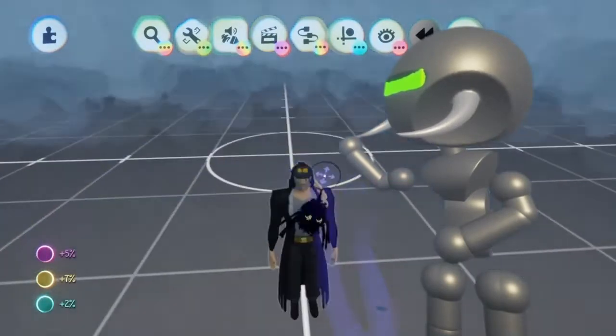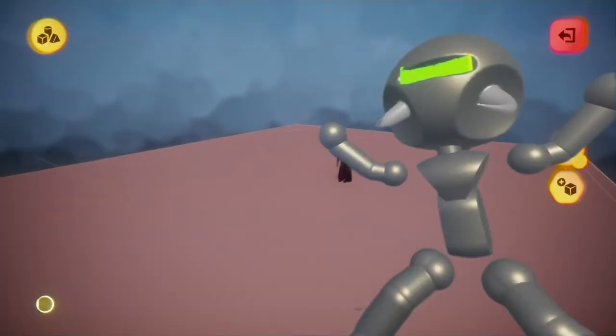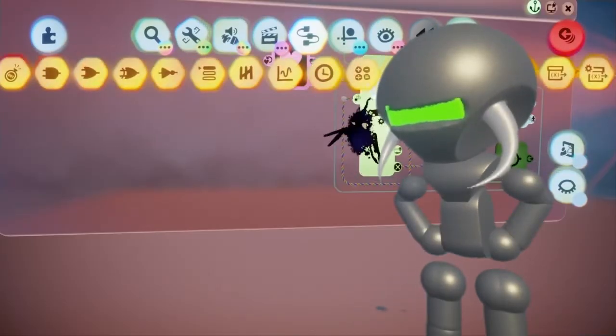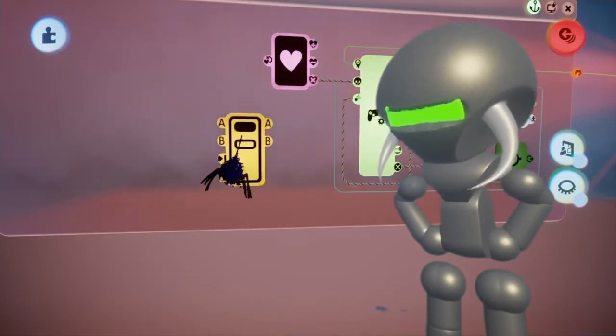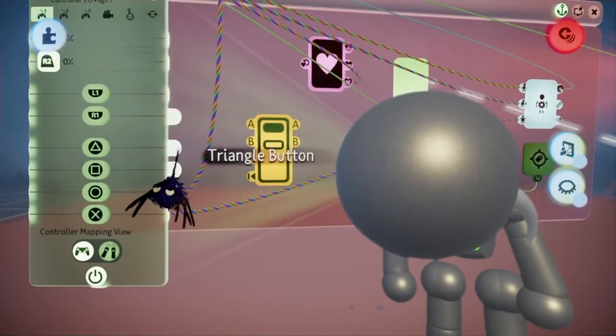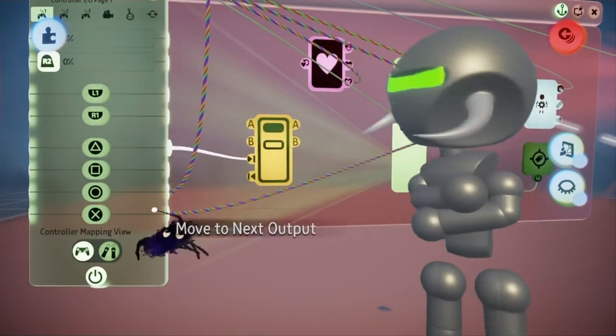So first I went ahead and remixed my Jotaro model, and I made a floor — that's cool I guess. And then I grabbed a selector, and then we started hooking up triangle to the input to move to the next output.